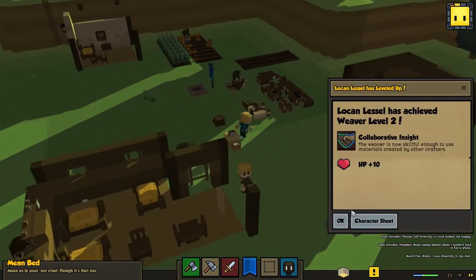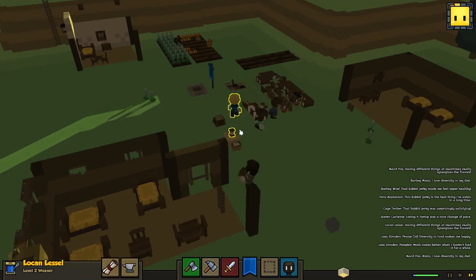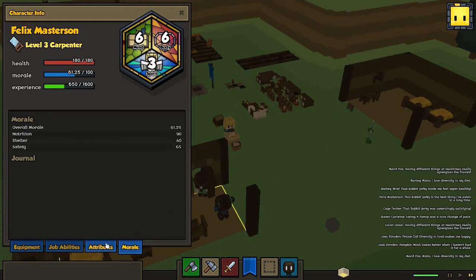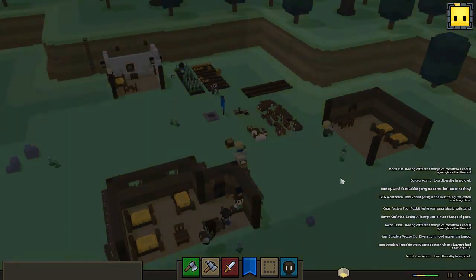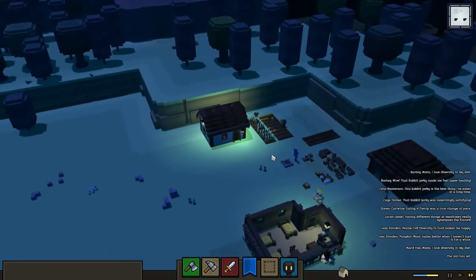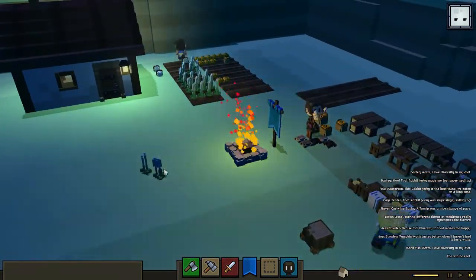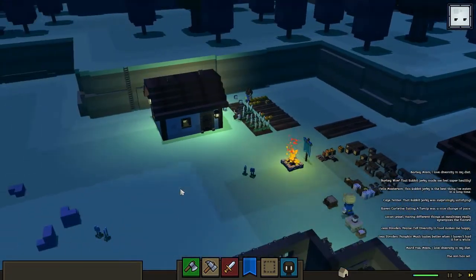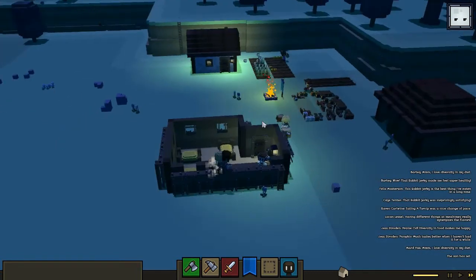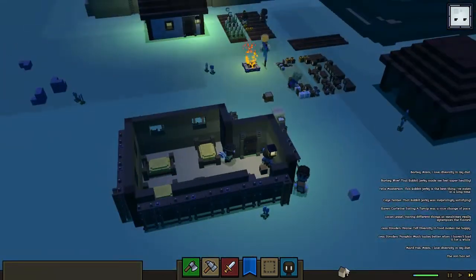Weaver level two - collaborative insight: the weaver is now skillful enough to use materials created by other crafters, so that's good. Felix Masseson, level three carpenter. I really like the unexpected crafting experiments - that's a really fun addition to the game. One thing that would be really interesting is if they add weather to the game: snow, rain, wind - that would be awesome. Also the change with the floor going down and around looks so much better with the doors.